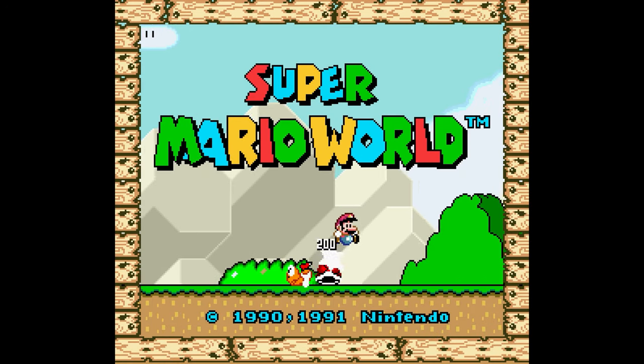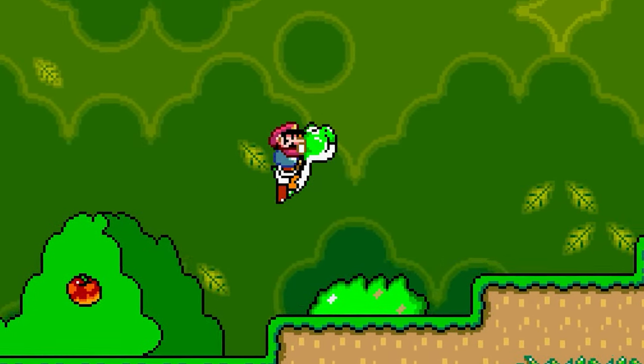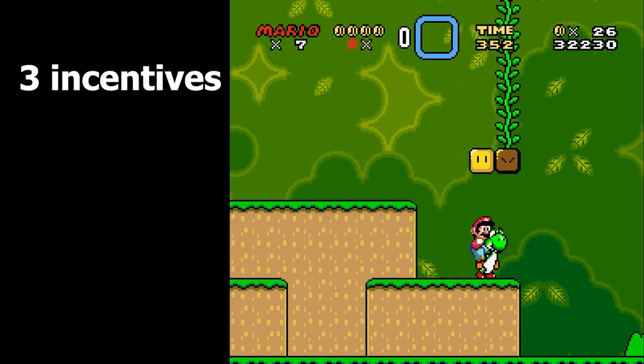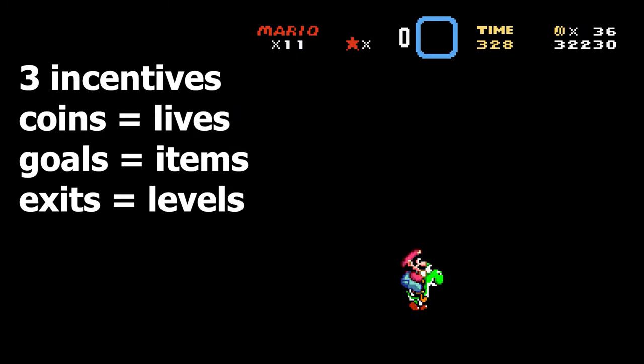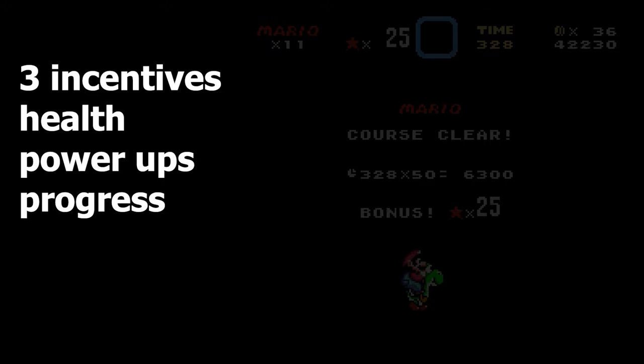Super Mario World introduced Dragon Coins, which provide lives during the adventure and reward completionists with a bonus screen at the end of the game. There are three incentives in Super Mario World: coins for extra lives, goalposts for extra items, and secret exits to unlock new levels. In other words: health, power-ups, and progress.